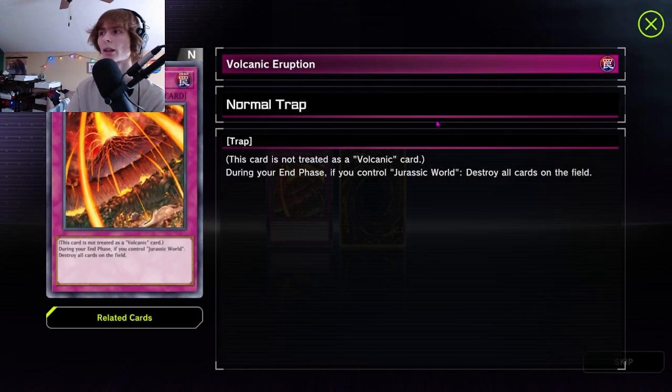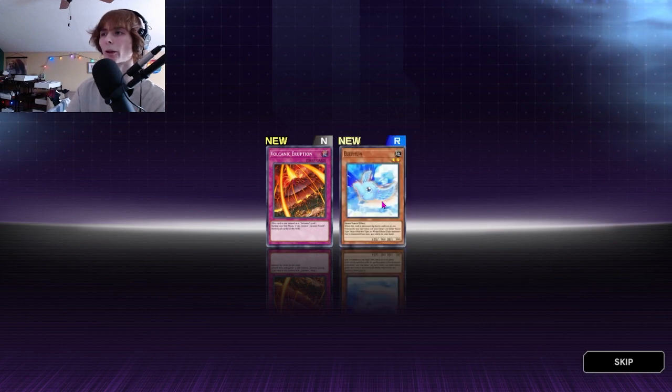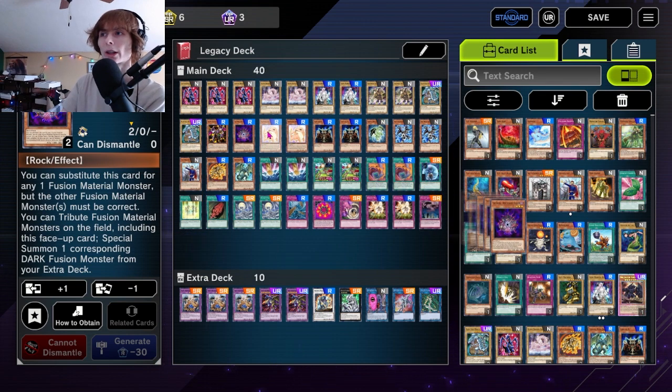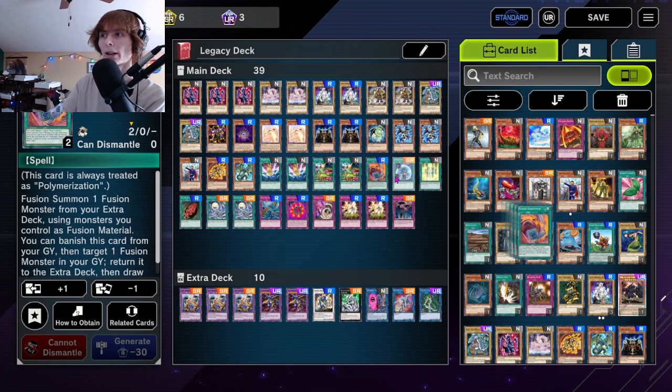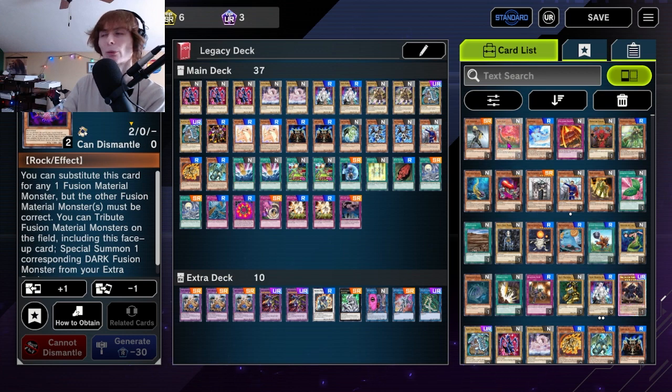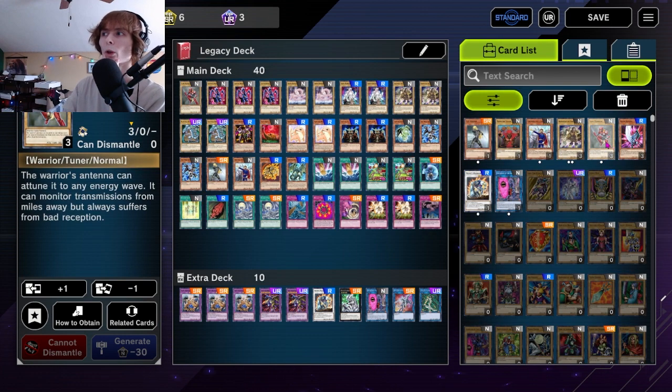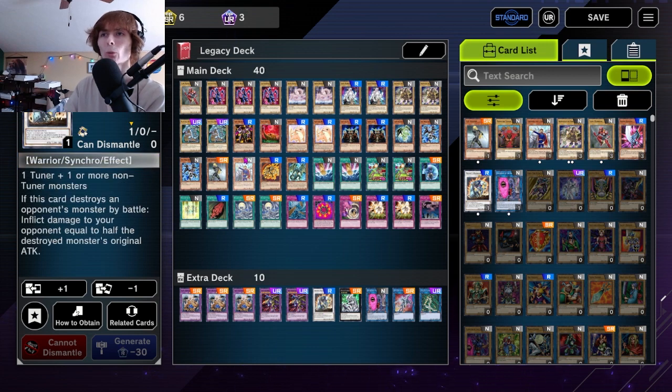We may move away from fusion summoning because it's just not practical. Volcanic Eruption — not that good, we're not gonna run that. Here's the plan: we're gonna take out the Dark Hex Shield and the fusion substitute cards. We'll throw in Yomi Ship, GB Hunter, and Toon Warrior. We're throwing in Toon Warrior because he's a tuner and we might be able to summon Mighty Warrior with him — it's a stretch but we're gonna try.